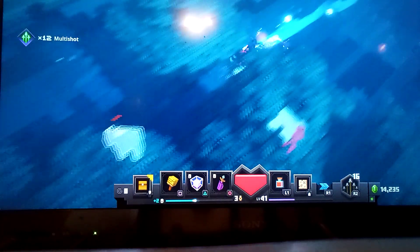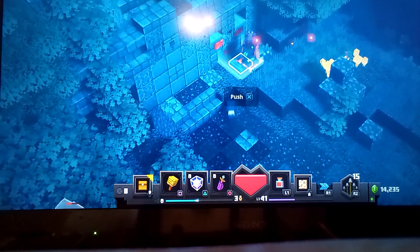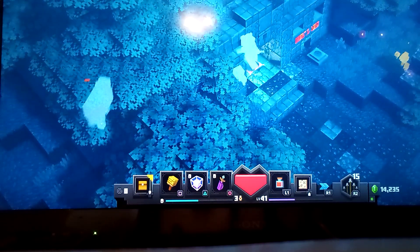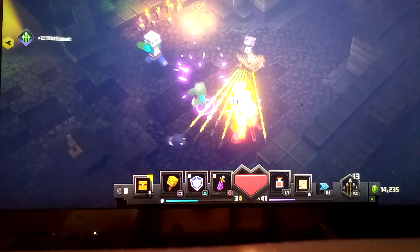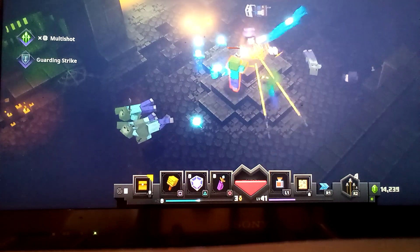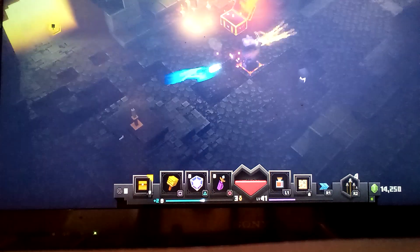Just kill all these mobs around you and you will be fine. Go and push this button and then wait for this to open. So this is where your location would be. And once you grab it, you've got to kill some mobs and then you can open this chest.